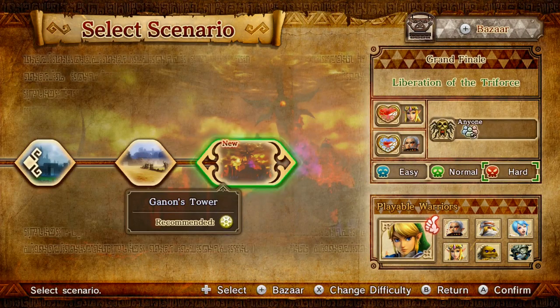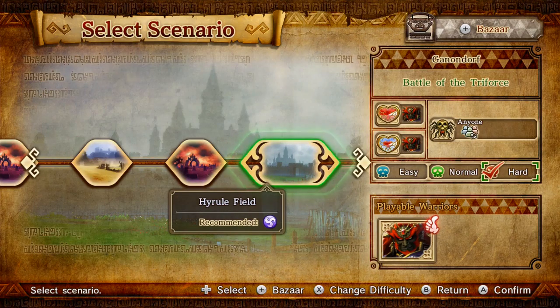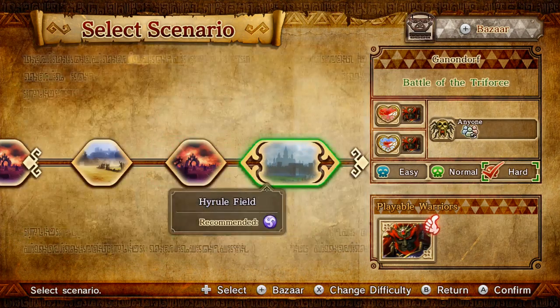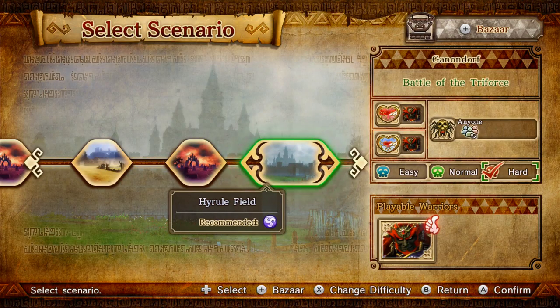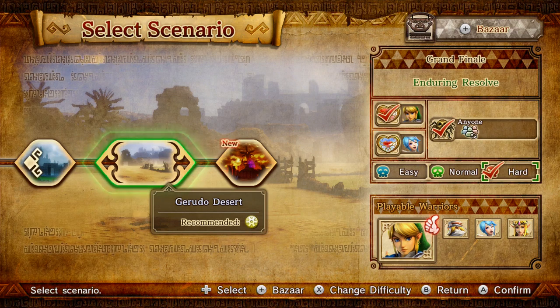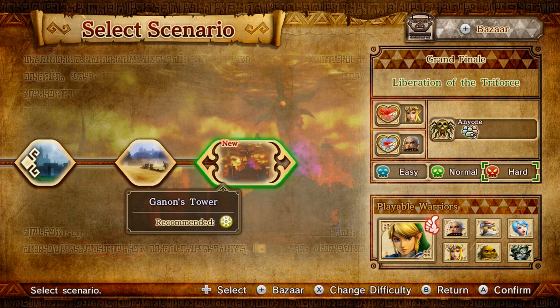I need to play through Hyrule Field and get everything. I can do that now - there's no reason not to. I'm just looking through seeing what else I need. I need to play through Hyrule Field and get everything - I'll do that real quick. I will go through with Lana and do this one, and then next time during the actual main part of the episode, we'll do this.